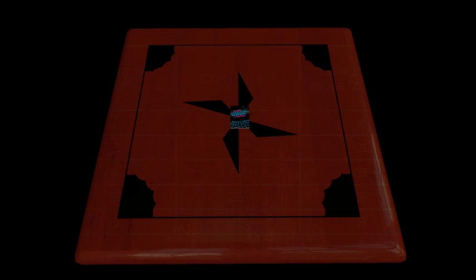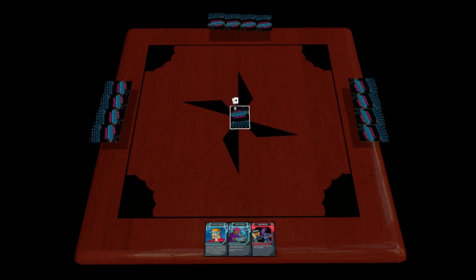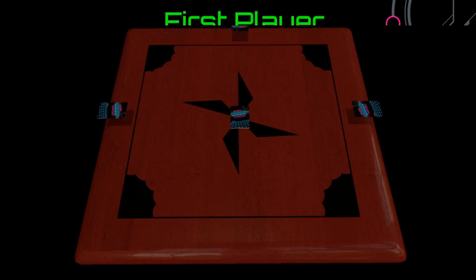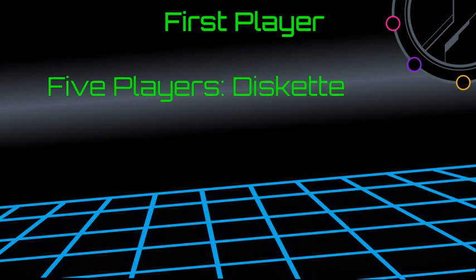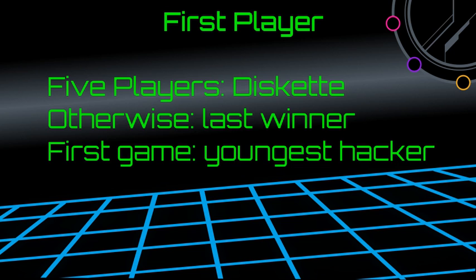To set up, first determine how many people are playing. If it's not exactly 5, remove the diskette from the game. If it's only 2 people, also remove 4 random cards without looking at them. Shuffle the deck and deal out all the cards. In a 5 player game, the hacker with the diskette always goes first. If there is no diskette, the hacker who won last goes first. If this is your first game, the youngest hacker goes first.